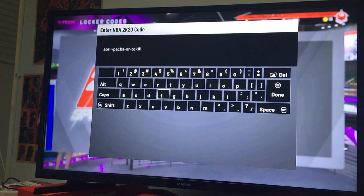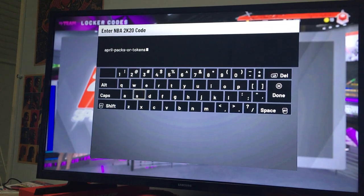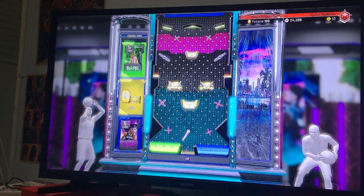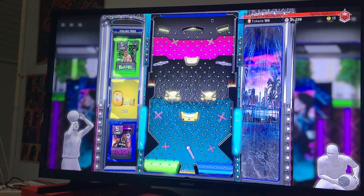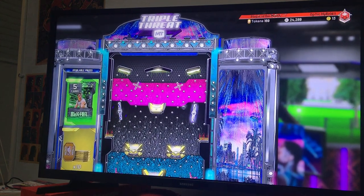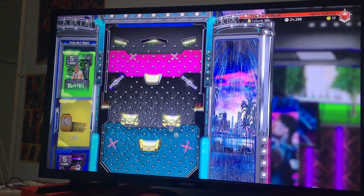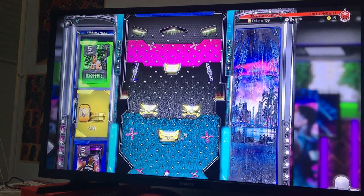Pretty self-explanatory — y'all should know how to put in the code. This is the first code; we also have a second one coming after this. Let's see what the code is looking like. Hopefully y'all had enough time to get it. If not, just go back and pause the screen. You can either get 10 tokens, a buzzer beater pack, or a flash super pack. I'd like the flash super pack because you can pull glitch players — glitch Giannis, glitch Ben Simmons, Shaquille O'Neal — so hopefully we don't fall into that big spinner and get tokens.